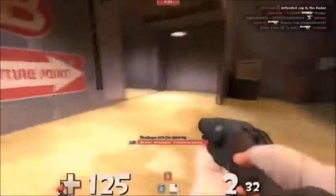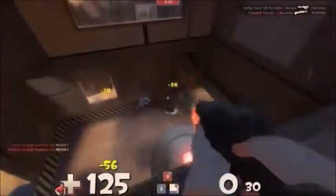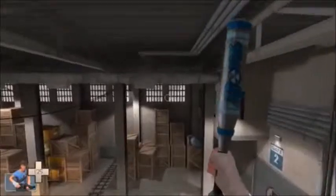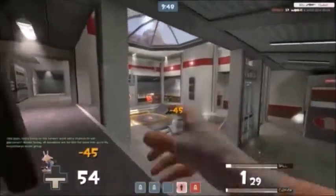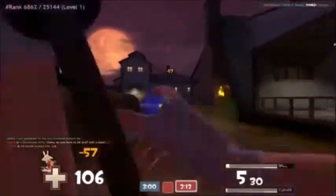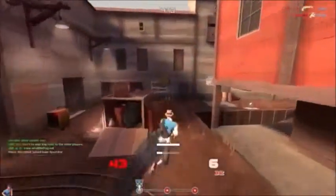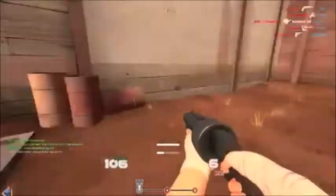The majority of Scout's unlockable weapons also play into these categories: the Force of Nature's knockback and the Back Scatter's mini-crits from behind add to his ambush nature; weapons like the Winger and Atomizer add to his mobility; and he has weapons like the Flying Guillotine and Sandman to support his team through stunning or bleeding effects. The Sun-on-a-Stick and Mad Milk practically require you to work with other players to get the most use out of them. He can also make himself invincible or buff himself in order to serve as a distraction.